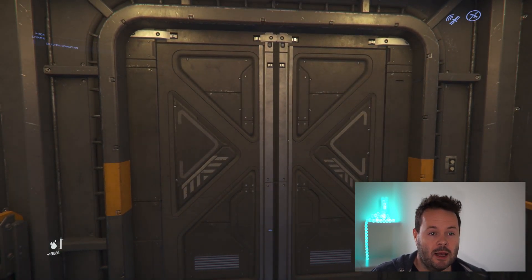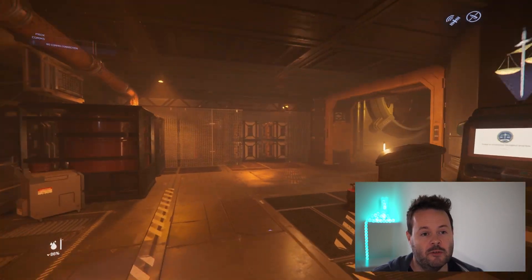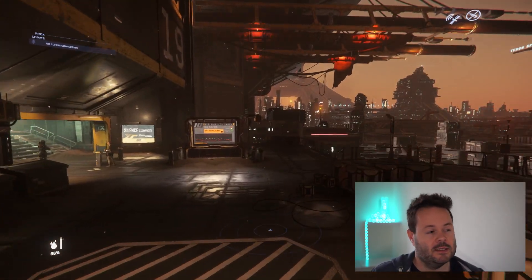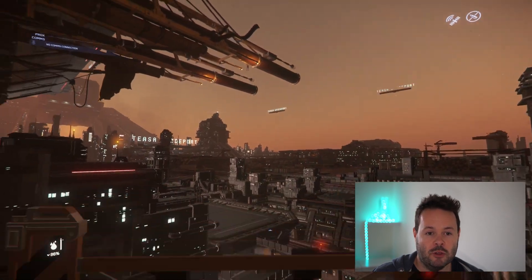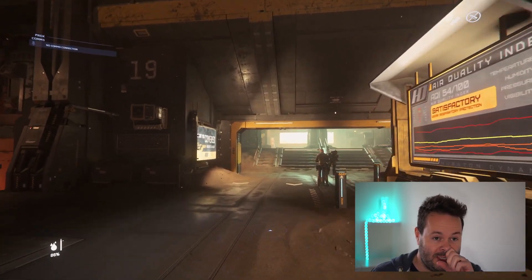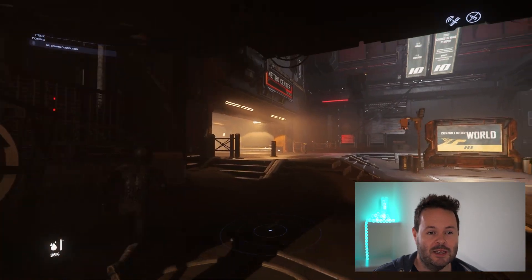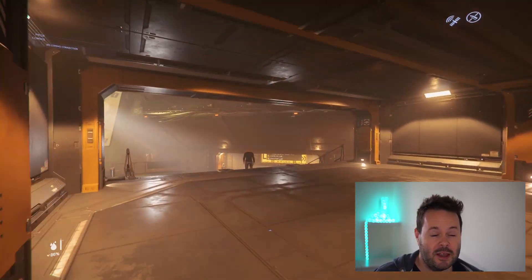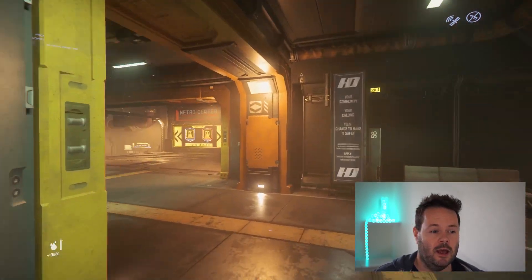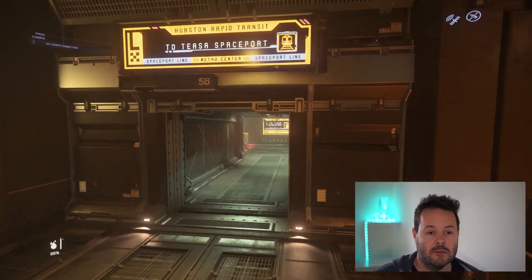So should RAM speed make much of a difference in Star Citizen? In theory it should. Now the game is completely unoptimized and you can't really benchmark it properly, but I've had a go. I did this run 20 times at 3600 CL16, then removed the XMP profile and ran the same route through Lorville another 20 times at 2666 MHz. There are variables even within that — sometimes you spawn in different parts of Lorville, upstairs or downstairs, and you get daytime, nighttime, dusk, or dawn.